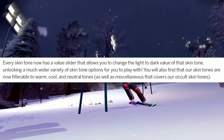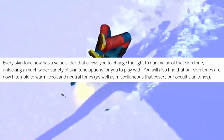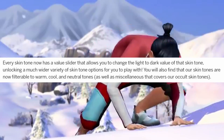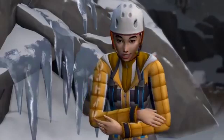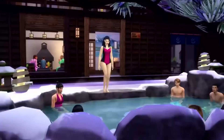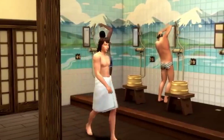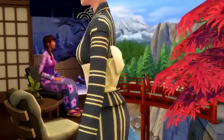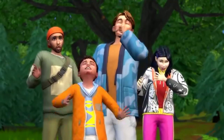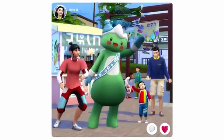You will also find that skin tones are now filterable to warm, cool, and neutral tones, as well as miscellaneous, which covers the occult skin tones. That is actually very interesting. If you want a warm tone Sim, a cool tone Sim, or a neutral tone Sim, it's easier to organize it that way, because with a whole bunch of sliders and everything it might get a bit overwhelming trying to find everything.